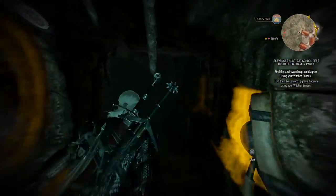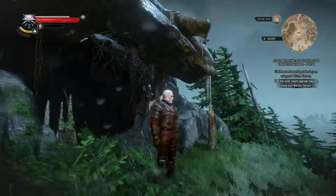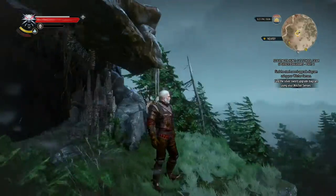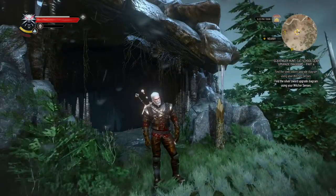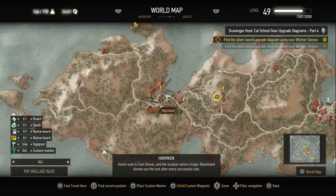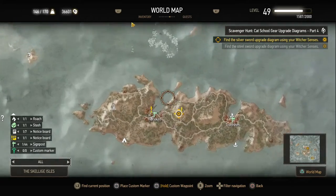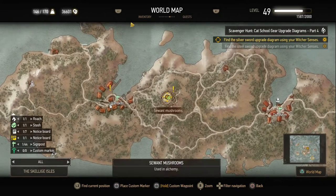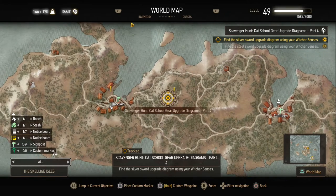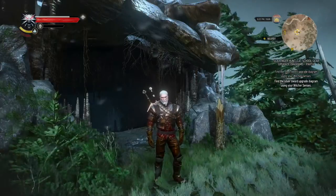Let's go towards the location of the steel sword diagram. Actually, scratch that — the next part we're going to take is the silver sword diagram, because it's located on the same island of Faroe. So it's right to the east of Harviken, on the same island as before — the southeast of Skalige. Right over there next to a quest marker. Right there on the cliff side is a cave, and that's where we're going to head into right now.